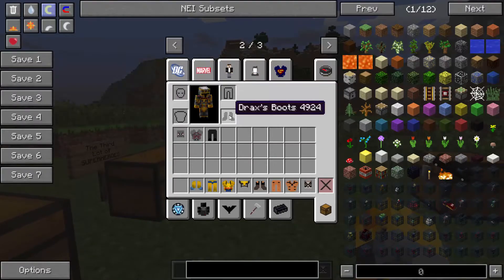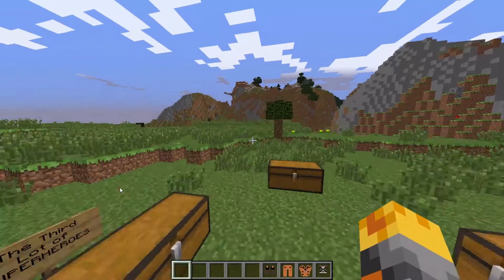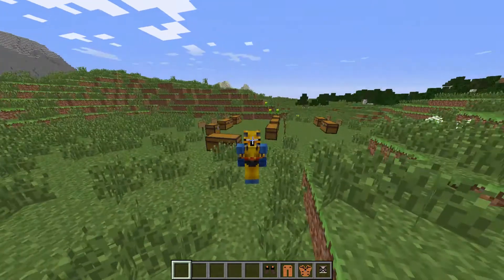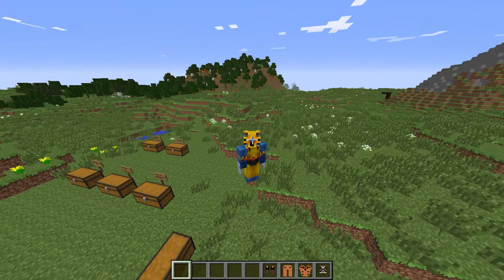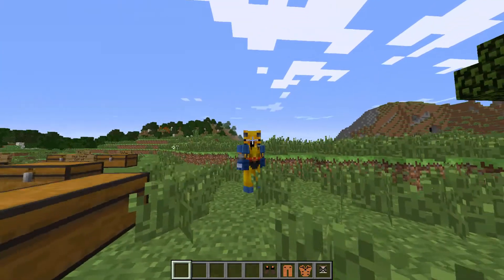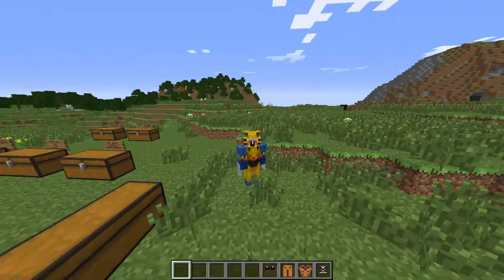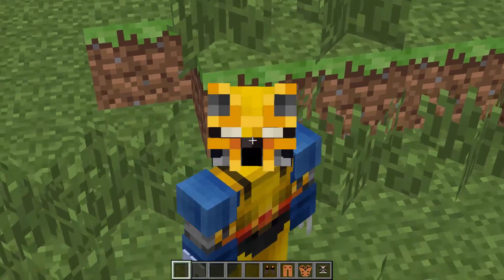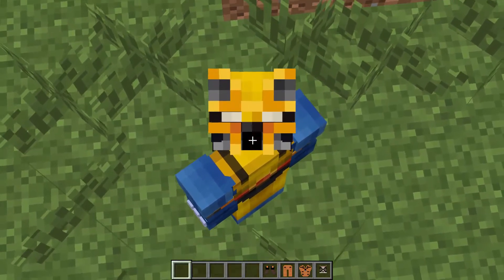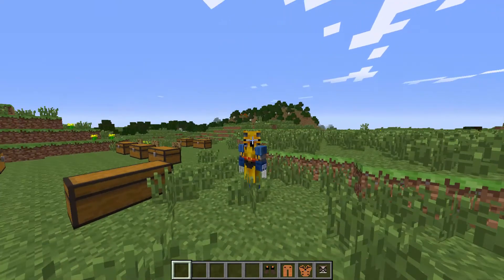Let's put on the Wolverine outfit. We have Strength 3, Speed 4, Acrobatics 4, and Regeneration 4. This is actually really cool — if you press R, the claws on your hands will retract and detract. You can zoom in and see them. It's pretty cool, and yeah, besides that it doesn't do anything else really.